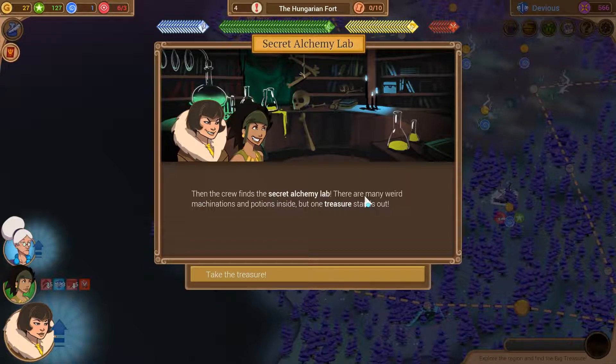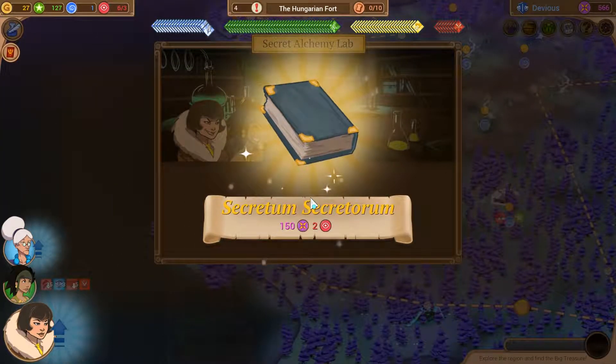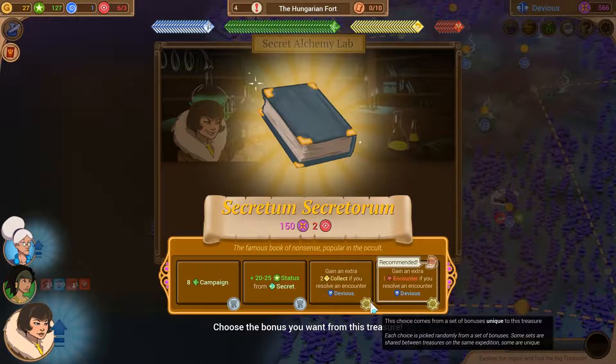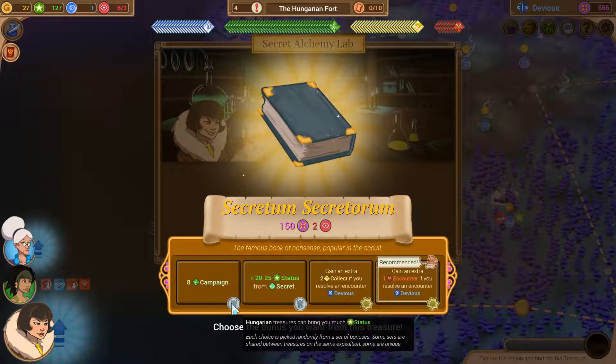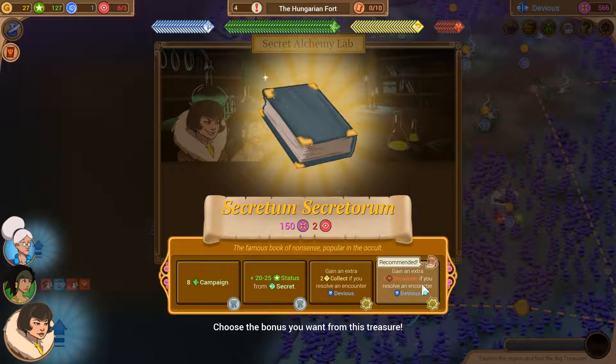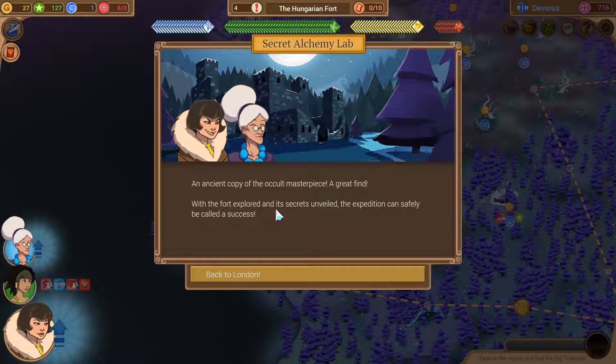The crew finds the secret alchemy lab. There are many weird machinations and potions inside, but one treasure stands out - the Secretum Secretorum. We gain extra encounter tokens if we resolve encounters deviously. Let's go with the encounter tokens for devious fights. An ancient copy of the occult masterpiece - a great find. With the fort explored and its secrets unveiled, the expedition can safely be called a success. Back to London.